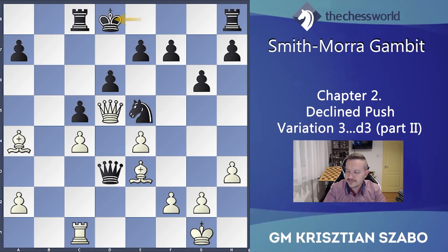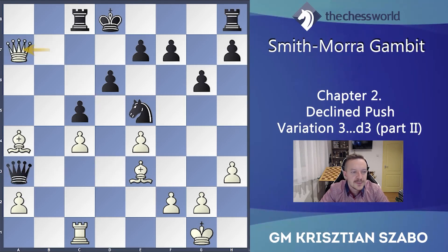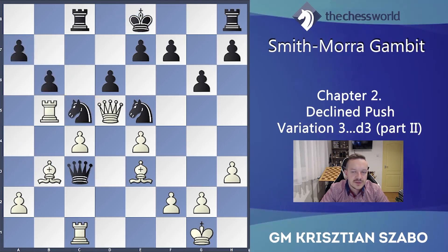Qb7 — don't exchange queens, continue the pressure. Now we can feel it doesn't matter that he has an exchange and pawn up, because his king is in the middle and our bishops are extremely strong. Of course the queen is also pretty active — so Qa3 and Qxa7 and white is completely winning here. So b6 also doesn't help.